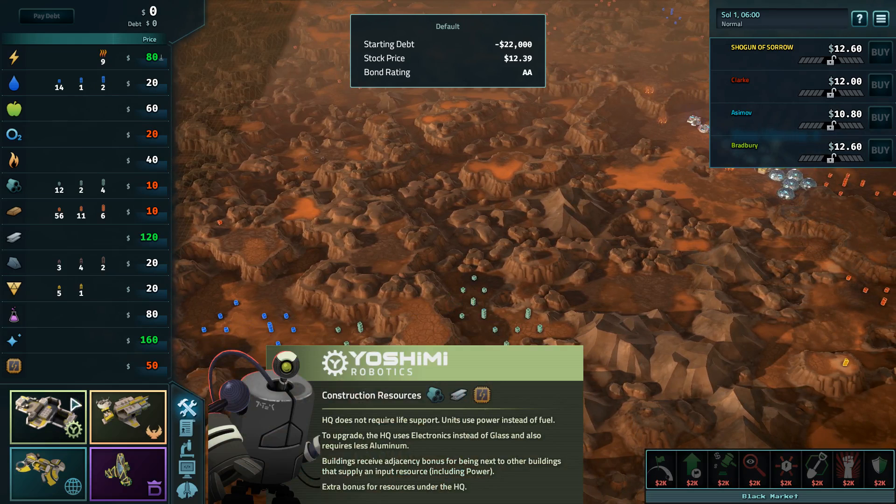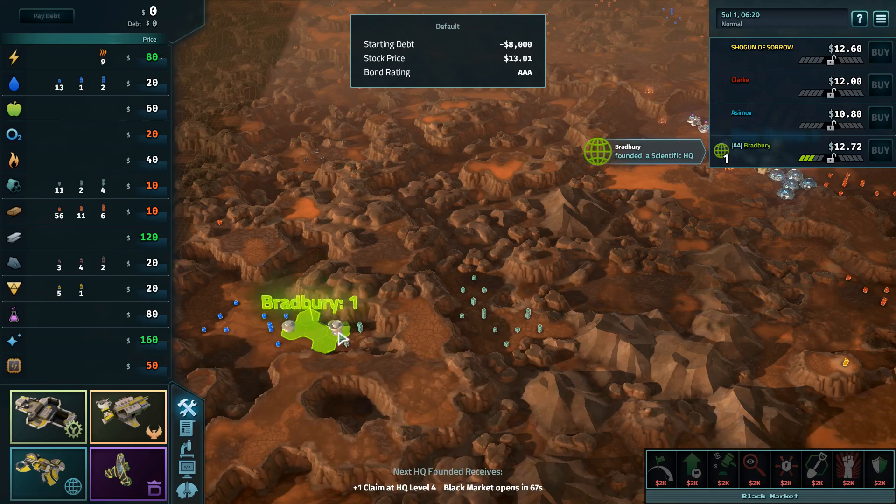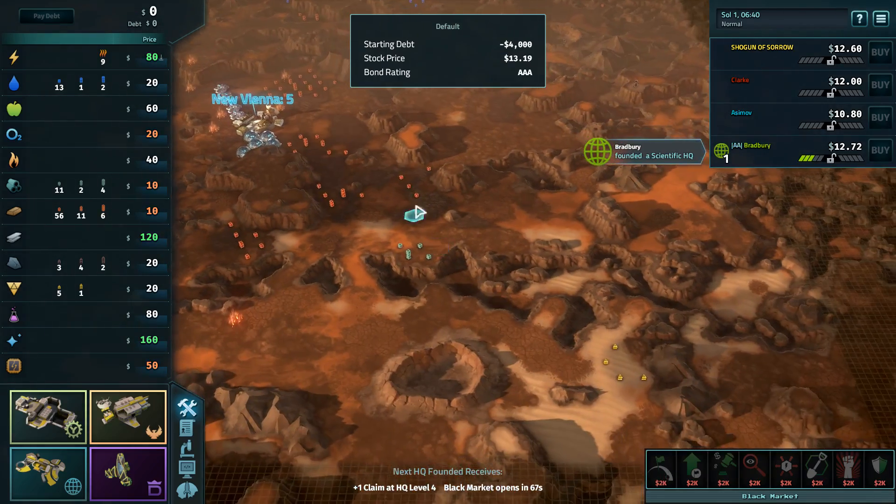What's the symbol for aluminum? Blue, light blue, cyan. But like, it's like three pillars on top of it? Yeah. Okay. Yeah, that's a good spot.